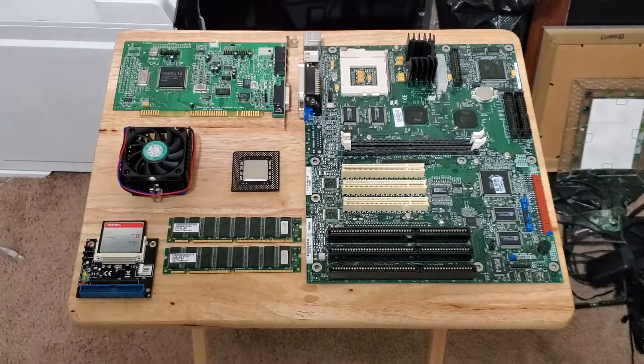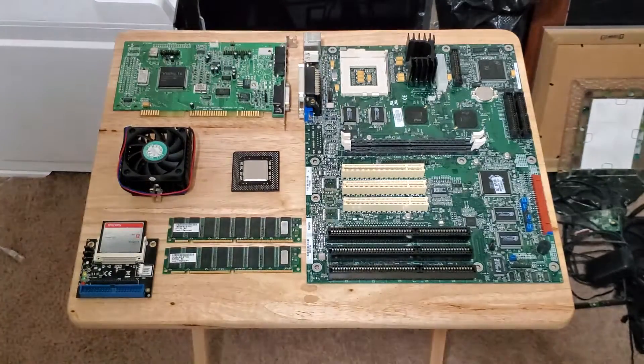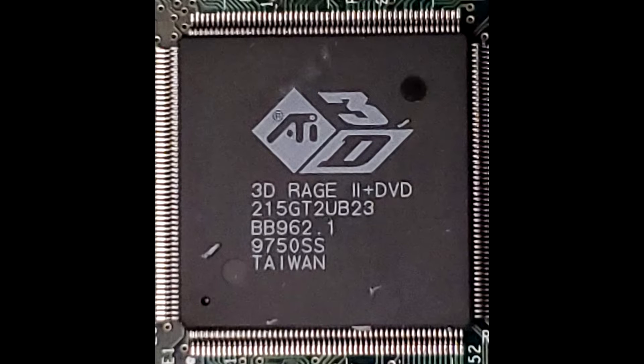The parts I've selected for this build aren't the best of the best, but they hit all the bases I wanted for this retro build. The motherboard is an OEM from an old Gateway 2000, and it does have USB 1.0 and a decent onboard graphics card — the ATI Rage 2.